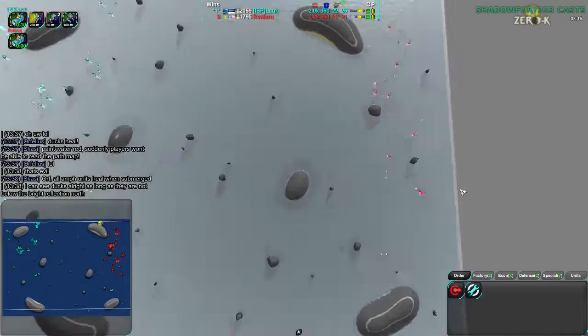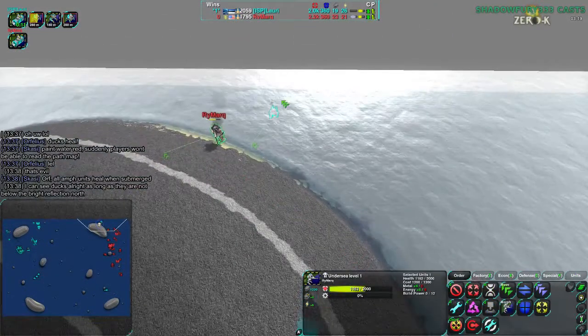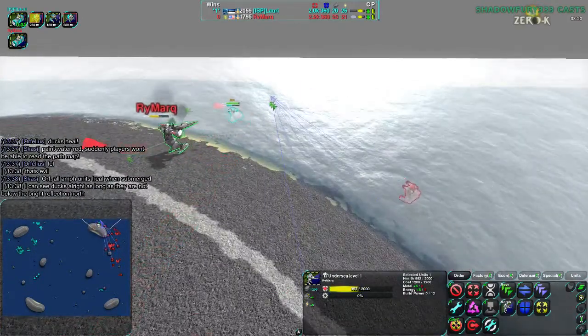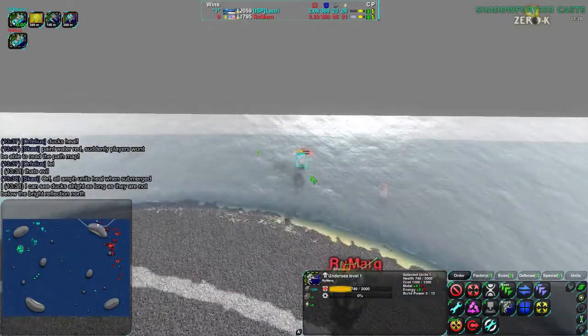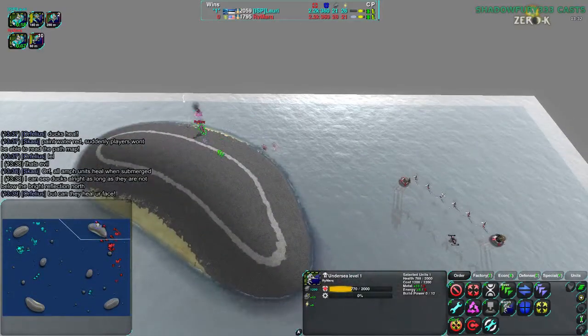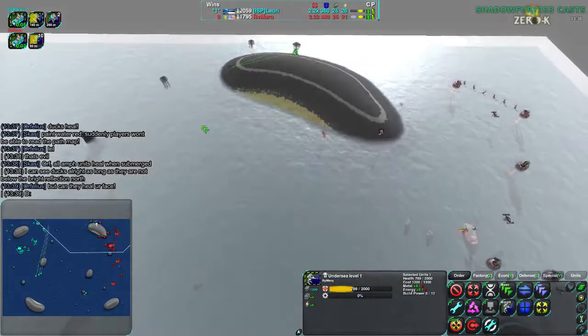What does Rymark have for builders? They have a builder down here and a commander up top, which needs to get out of the water because commanders cannot fight underwater. Now the first time we've seen some above-ground conflict — that commander is going to be fine. Rymark sending forces in and defending their commander just fine, though the commander should probably be out of the water.